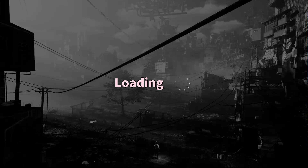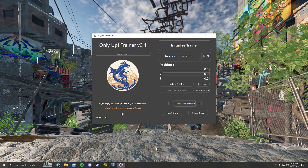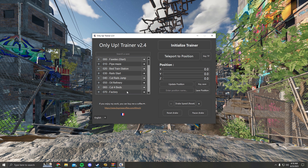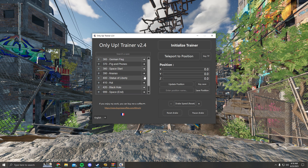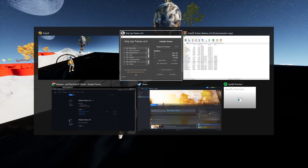You have to open your game, press play, and be in-game for it to work. Once you're in-game, go back to the trainer. All the checkpoints you can teleport to are listed there — just press the arrow for where you want to go to practice, and keep respawning at whatever point you want to work on.